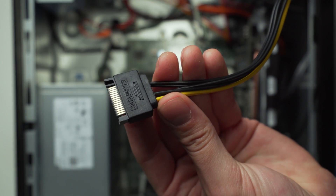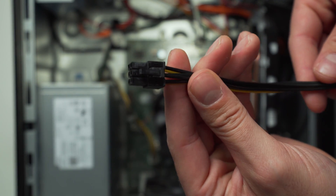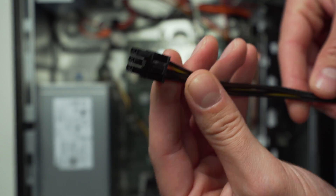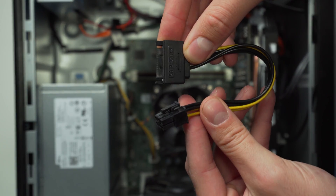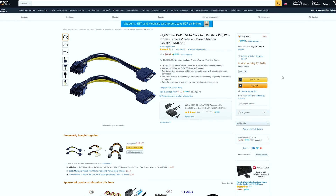Second, you can purchase a SATA to 6-pin adapter to give yourself a PCIe connection that many of the cards we discussed will need — for example, the GTX 1060 6GB. If your card requires an 8-pin PCIe connector, like the RX 580, they make adapters for that too. These are very simple to do and the adapters only cost around $6-8 on Amazon — I'll have them listed in the links below.